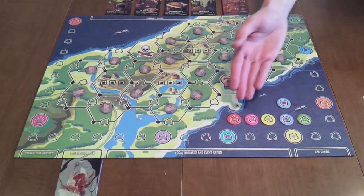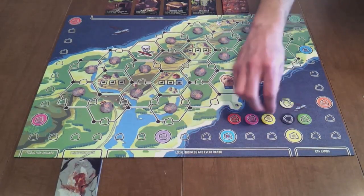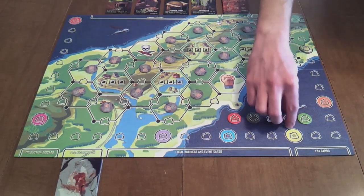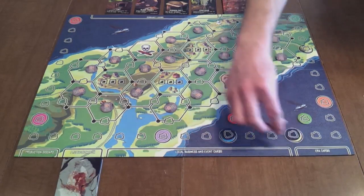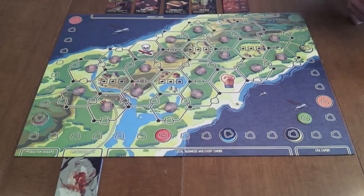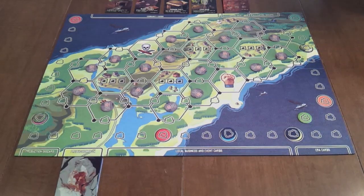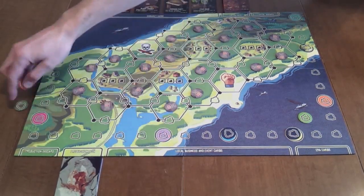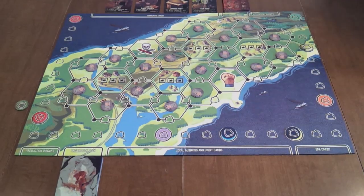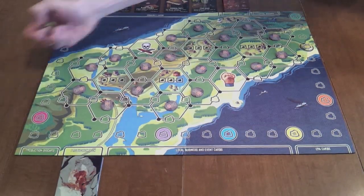Now use the industry track tokens to customize the game to your experience level. Beginners should use the reverse side of the local business, 19th century, and 20th century event tokens to cover up the corresponding spaces on the game board, and then use the end game space to cover up the era three space. Alternatively, if you want an introduction to era three in your beginner game, you can cover up the 20th century event space instead. Set aside the start game token — it will not be used. To play a standard game, set aside all of the industry track tokens — they will not be used.